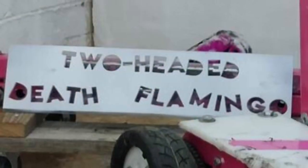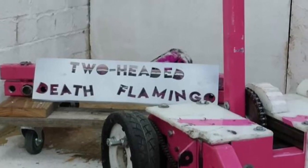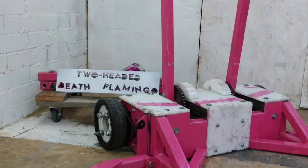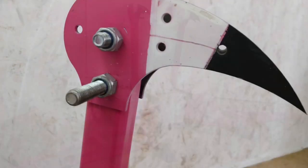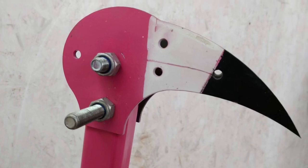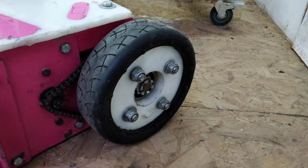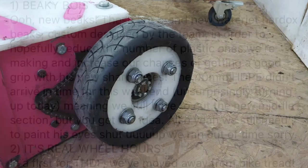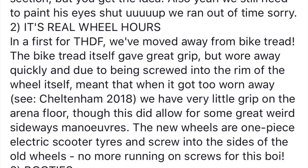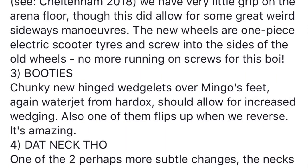Meanwhile, over here in the UK, we have teams getting ready for live events. Two-Headed Death Flamingo is prepared for this year's live events with new pecking beaks, new little front wedge things, a new wheel setup that means they can be easily replaced or remade, and somewhat controversially, a shorter wingspan. There's a full build diary on their Facebook page, so go check that out.